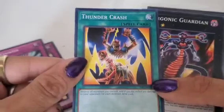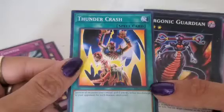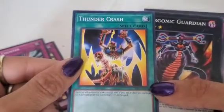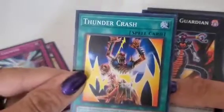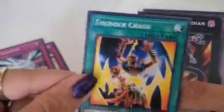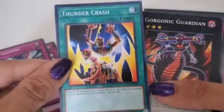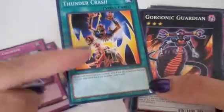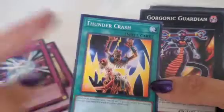Thunder Crash — all monsters you control increase 300 damage to your opponent if each monster is destroyed. So this will be your trump card. If a monster attacks you, it can reflect 300 points for each monster destroyed on your field to your opponent. So technically if he has 900 and you have four monsters, that's 1,200 points of damage.